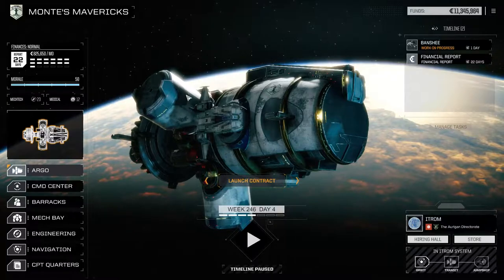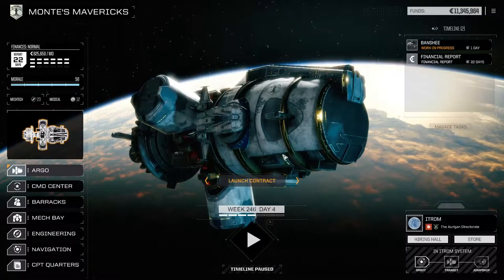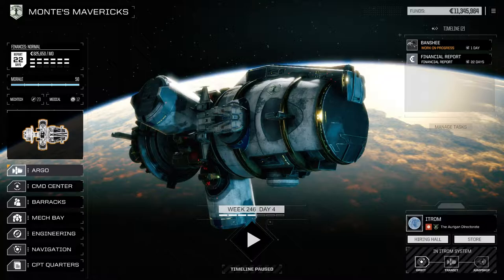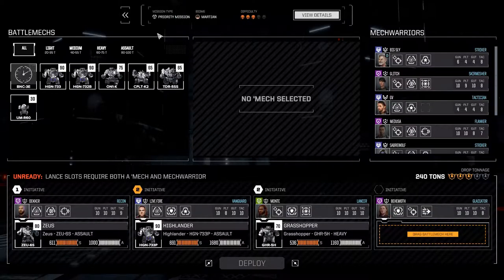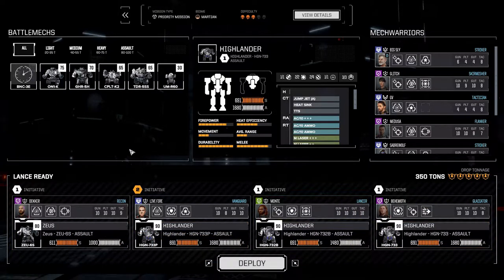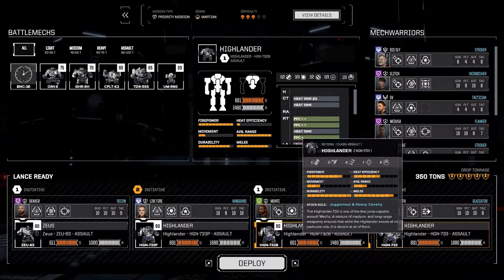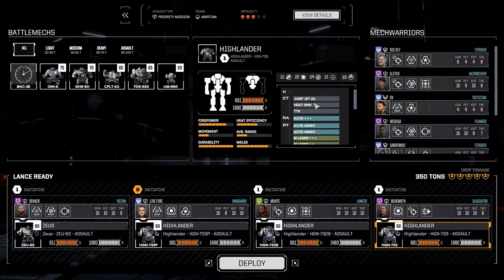Welcome back everybody, Monty here with your Mavericks. We're getting right back into BattleTech campaign mode, going right into another priority mission. It's a Martian-type biome with three skulls, and I'm going to go real heavy — triple Highlander and a Zeus, walk into a bar kind of heavy. Bulwark will be nice with a breaching shot. Monty, go ahead and take that one. Behemoth, you are in the rock-'em sock-'em Highlander.